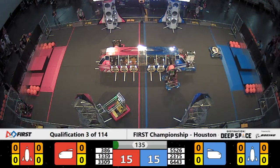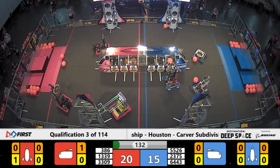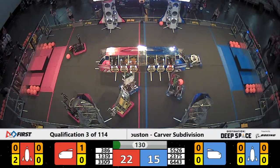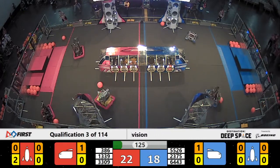1339 lining up to place cargo during the Sandstorm period. They place it in. 386 working up high. Red Alliance working up really high on top of their rocket here. They sealed up the middle of that rocket.